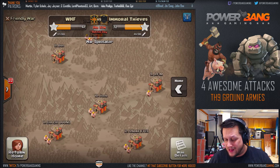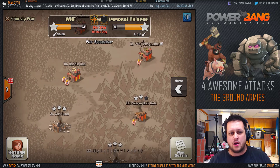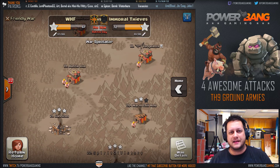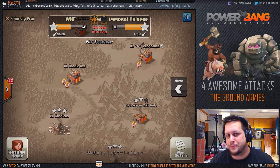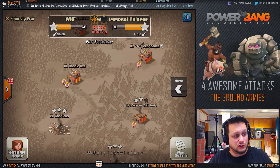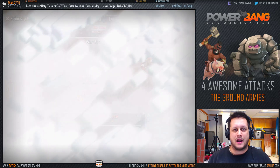Trying to carry over the momentum from last week, but we're doing it with some ground attacks today. Still primarily air — I think the three-star count in the Town Hall 9 section was like maybe 60% air attacks and 40% ground, or maybe a little less than that. But let's go ahead and look at some of those ground examples.